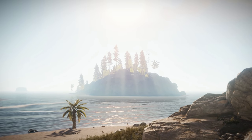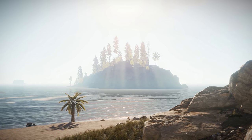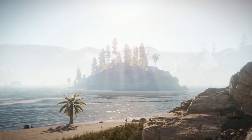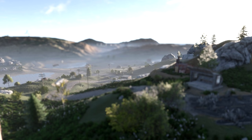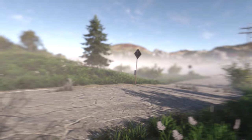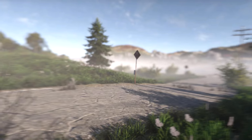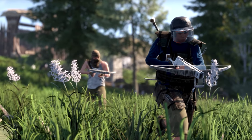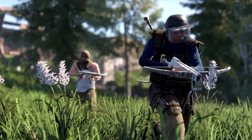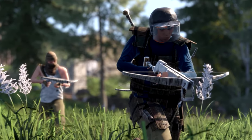Regular viewers will know that the big ongoing project at the moment is to switch Rust over to Unity's high definition render pipeline, and this week some early screenshots have leaked out from that branch. It's difficult to pick out any major improvements from these shots, but it does show that a lot of progress has been made already, and although it's likely to be a few months until we see it merged, it's going to substantially shift the visuals of Rust for the better and hopefully make a big difference to client side performance.